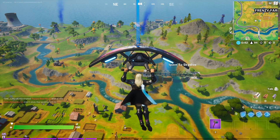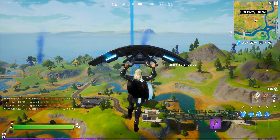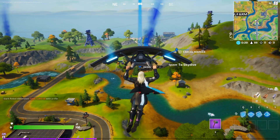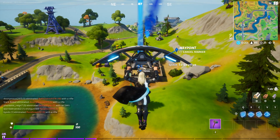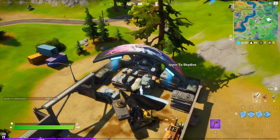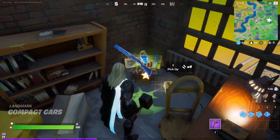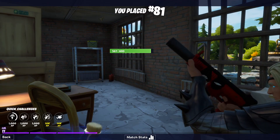It also carries some decent loot, and it brought back those little flying packages that everybody loved in season 9 — if you shoot the package, stuff falls down. So we're going to land here and raid this. We might have some contestants. Yep, we do. Alright, here we go. Combat! What? Ah! Alright, let's hop and do another game.